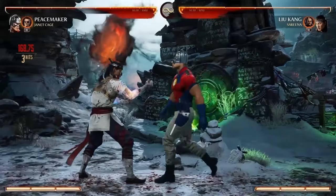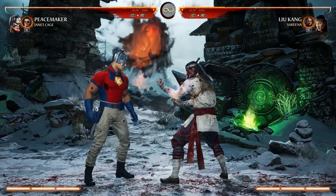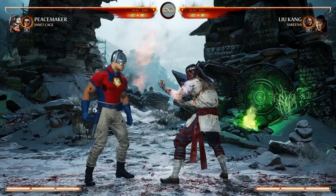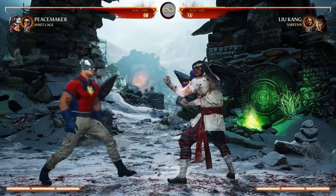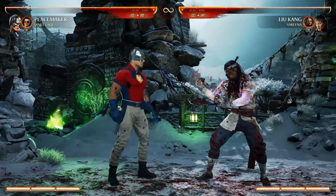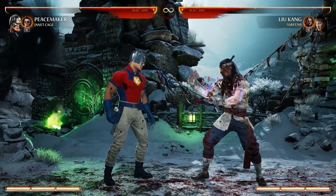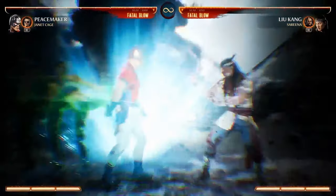In a nutshell, I think Peacemaker will have some decent pressure up close. I don't think he'll have strong 50-50s — you'll have to use a cameo to get good overheads. But he'll hit really hard, have really cool combos, some pretty good counter-zoning, and he's really, really funny. He's goofy, and I think that's probably the most important thing. Let's check out his super move — I love the beginning of this. I love the whole thing. It's goofy.